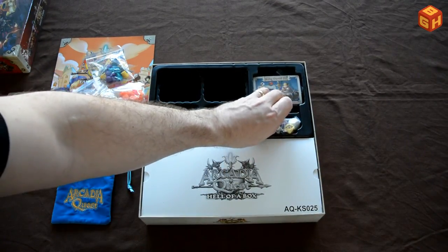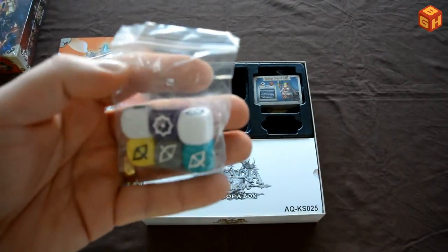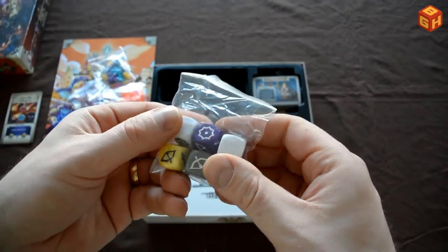Now we've got some more dice — lovely colored dice, a color for each of the factions, and two extra white ones.